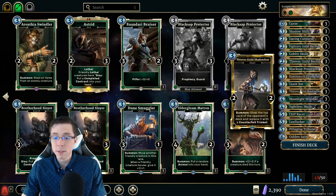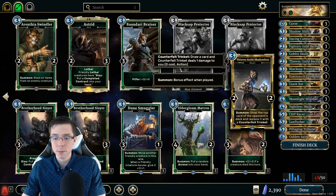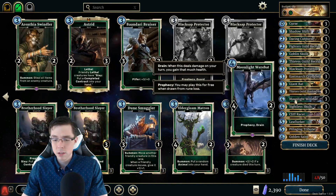But if you're looking for something to cut, Giant Bat probably shouldn't really be in here if you're not playing the Praetorian Commanders since they're nerfed. East Guild Shadowfoot is from Heroes of Skyrim so we can keep that in there — some nice card draw there, allowing us to bypass some runes essentially so they don't get their Prophecies.